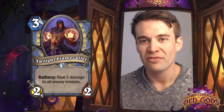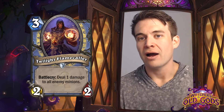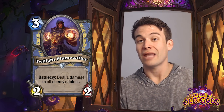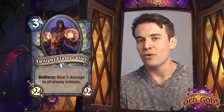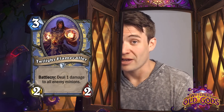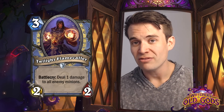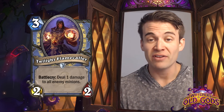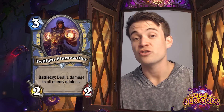Twilight Flamecaller - pretty simple effect, it's an Arcane Explosion on a body. Arcane Explosion is not a super popular card, but I think this is much more likely to actually see play simply because the fail case of Arcane Explosion is that you have a card that basically does nothing. The fail case of this is that you have a card that basically gives you a 2/2 for 3 - which isn't great - but playing a 2/2 for 3 and killing all of your opponent's 1/1s is also just extremely powerful in the right matchup. So this could definitely be a card that sees quite a bit of play if decks that are looking to swarm the board are popular.